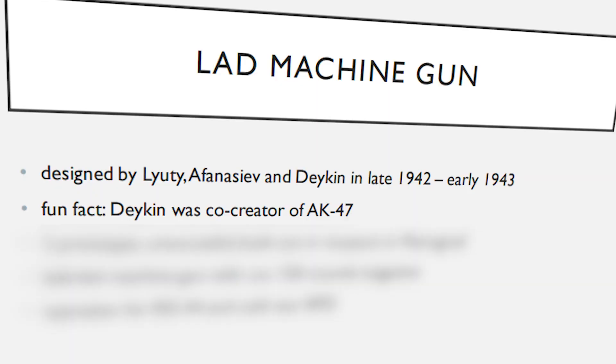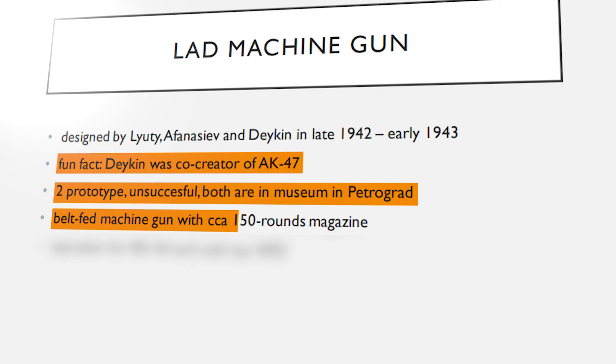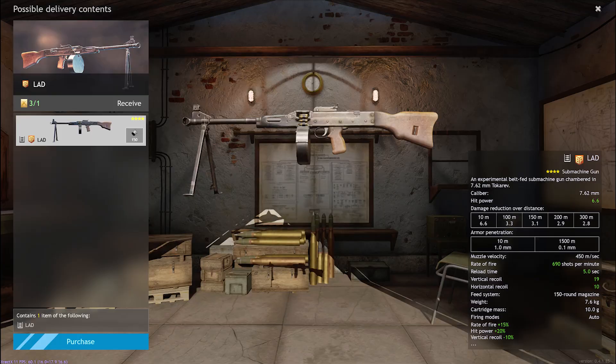Dakin was the co-creator of the AK-47. There were only two prototypes of the L.A.D. ever made, as it was unsuccessful in tests, and both are currently in a museum in St. Petersburg. It was belt-fed, like the Koernders, but this time is actually a machine gun — despite being classified as an assault weapon in-game. With 150 rounds per magazine, as reflected in-game.